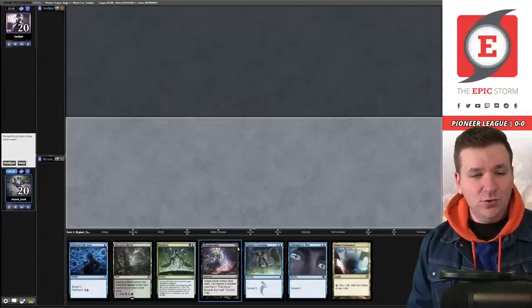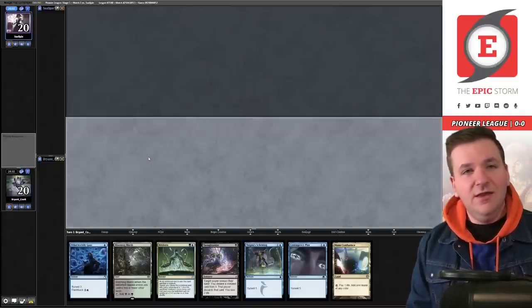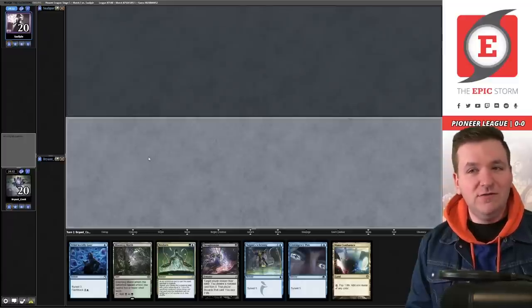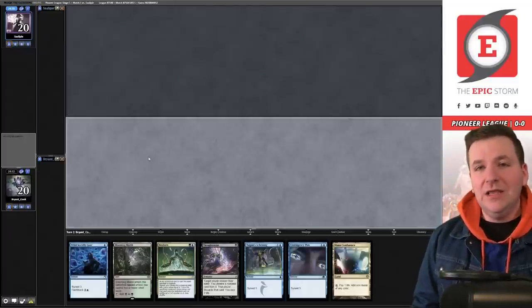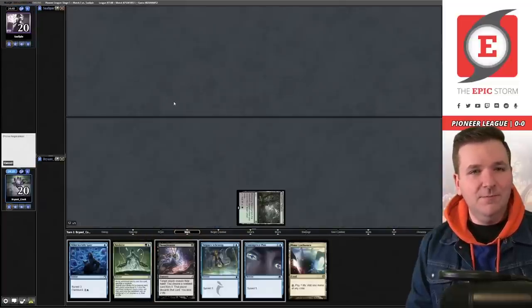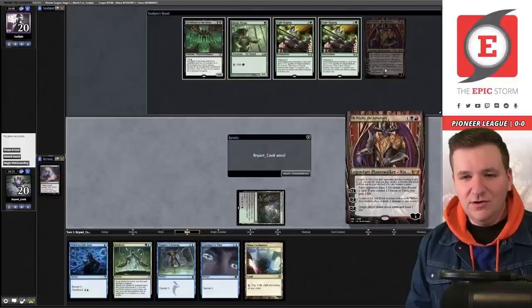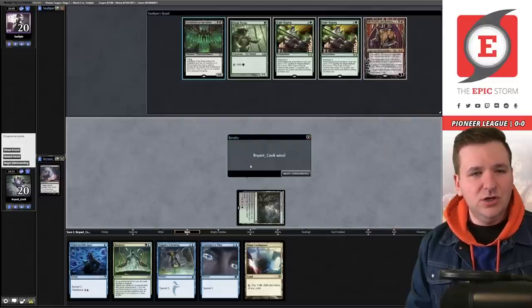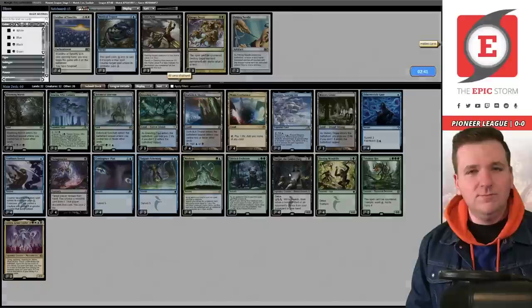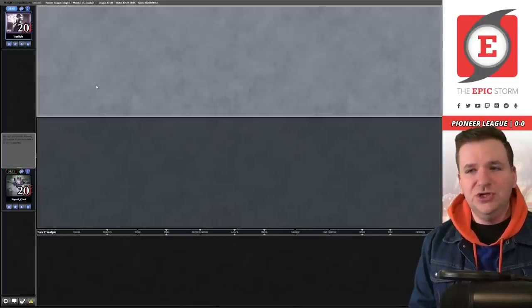Welcome to match number one, we're on the play. We have Neoform and a way to fill the graveyard — this hand is amazing. Keep. All we need is a delve creature. This could be a turn-three Atraxa, though I did say we want turn-three Rex. Against Mono Red it would be better to play Atraxa, so it varies. We'll start on Blooming Marsh, take a couple damage, and Thoughtseize them — and they just conceded; they kept a no-lander.